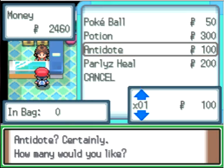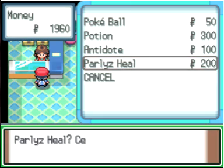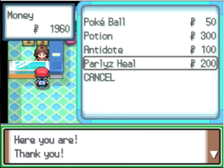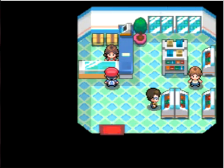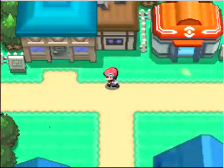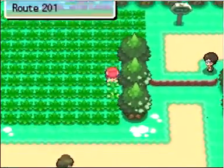Let me get like five Antidotes and five Paralyze Heals too. I did decide that I want to go ahead and use one of the flying-type Pokemon that appear over here. Starly and Pidgey both appear here.